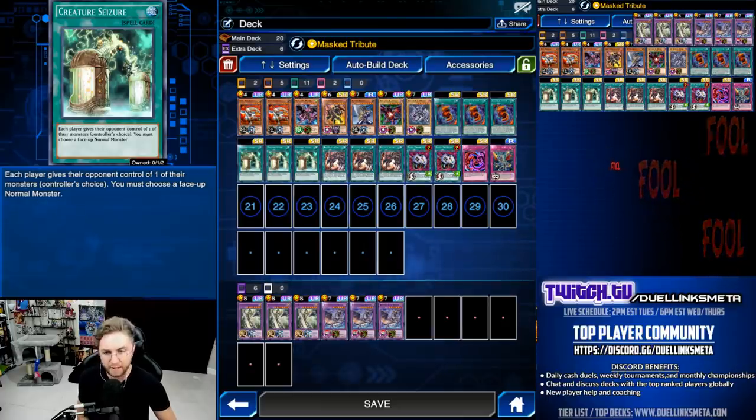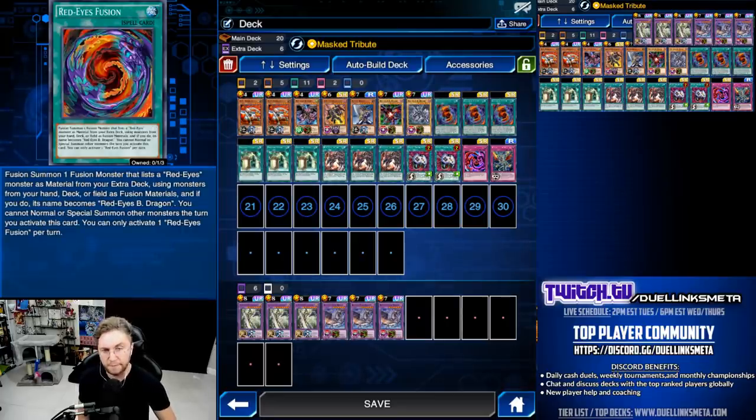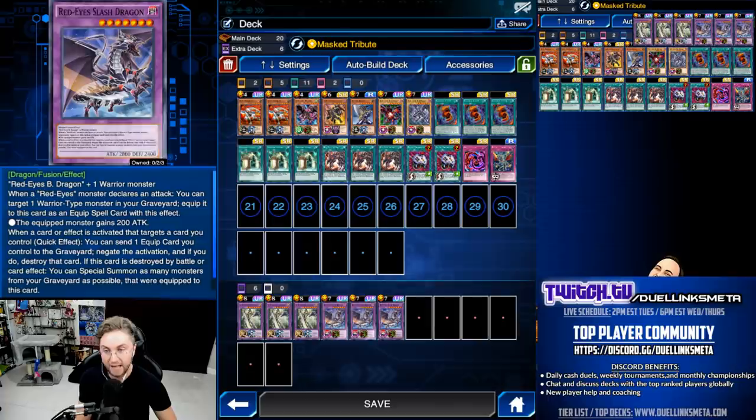The whole deck itself is Red Eyes. You can pretty much play Creature Seizure and Mask Tribute in any deck — it doesn't have specific synergy with Red Eyes itself, but it's a new deck and we decided to use it with that. Red Eyes Fusion is the new top-tier Red Eyes card from the Structure deck. It allows you to use fusion materials from your hand, field, or deck to summon Red Eyes Slash Dragon. Slash Dragon equips a warrior from the grave on its attack and can negate any card that targets it. If destroyed by a card effect, it can special summon that warrior from the grave.